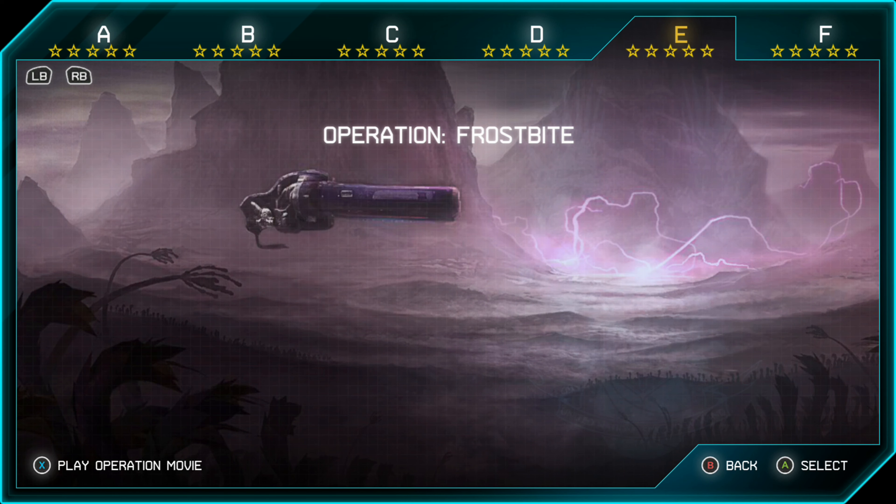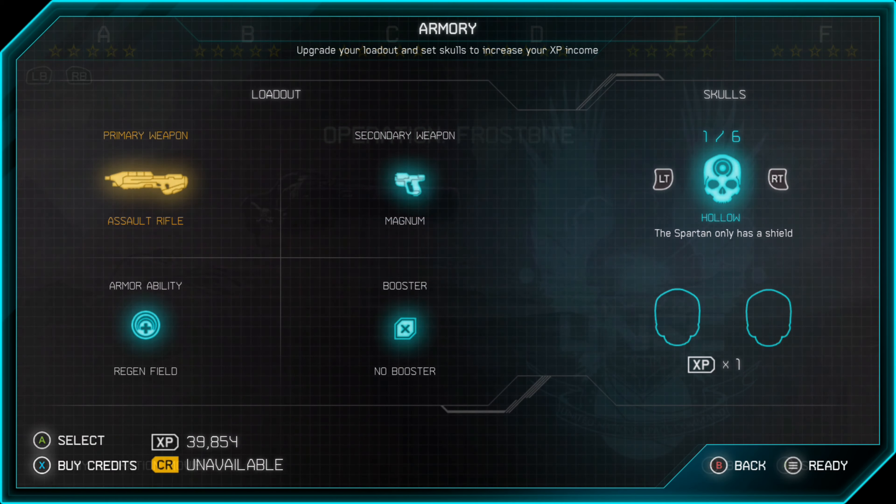Some general tips if you're having trouble with any of the missions throughout the game is to put on some boosters or get better weapons to start the mission. To do that, you want to select the mission you want to do, and then you'll come to this screen, the Armory.